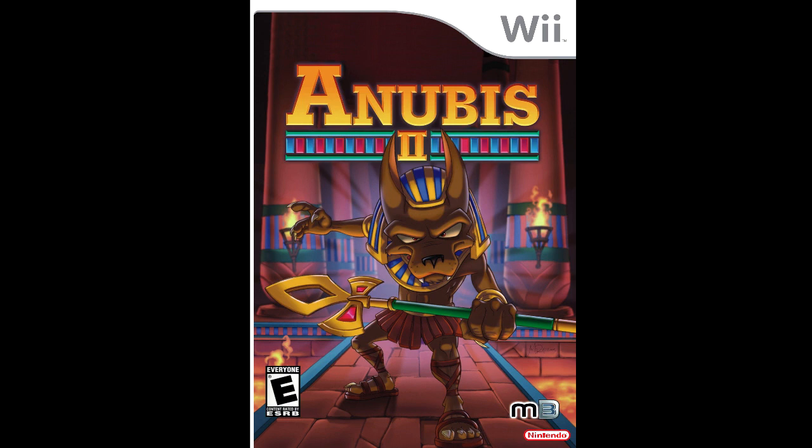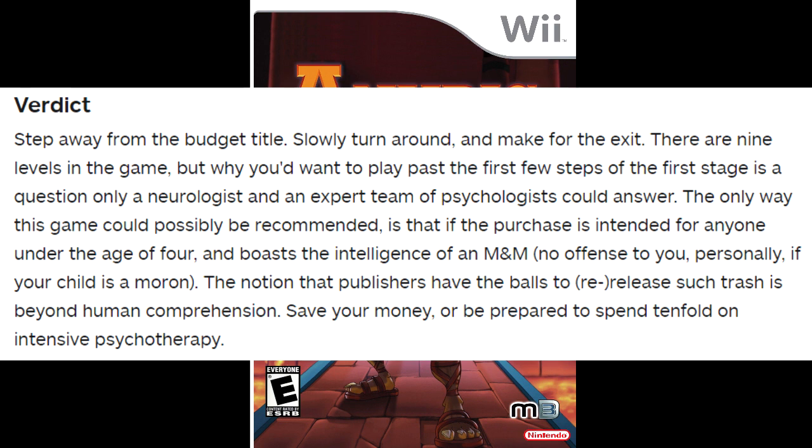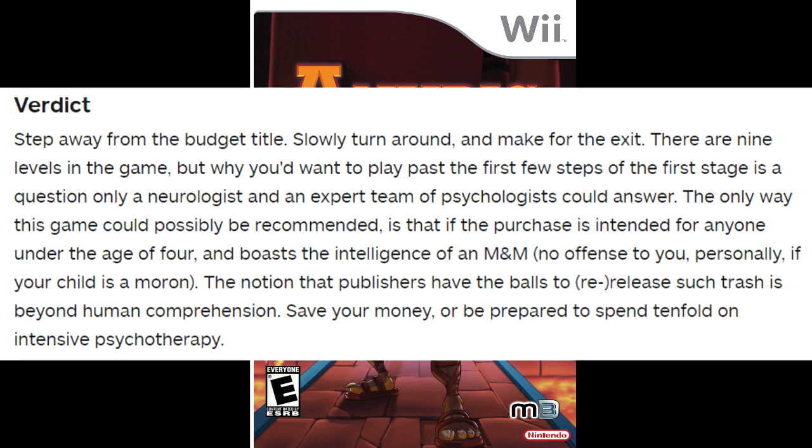'The graphics are what could be best described as last-gen N64, or on an extreme binge of generosity, first-gen PSX. The animations are jerky, character models with no detail, and the textures are muddy.' If there's one thing this game has going for it — 'Anubis runs at an extremely high speed, making everything blur just enough to slow the bleeding of the eyes.' Verdict: 'Step away from the budget title. Slowly turn around and make for the exit. The only way this game could possibly be recommended is if the purchase is intended for anyone under the age of four.' I'm glad I got this for $2 — well, the box was $5 but they offered $2.